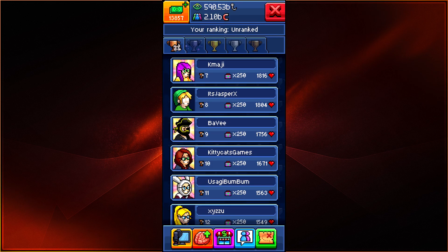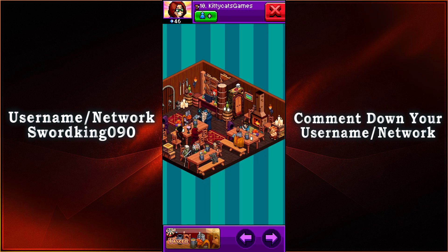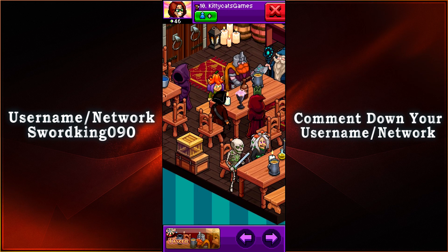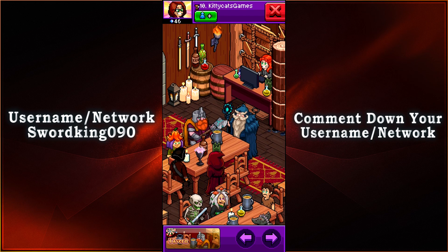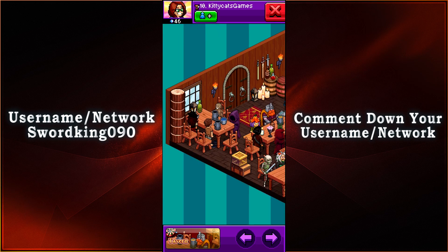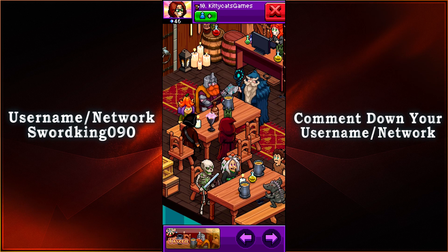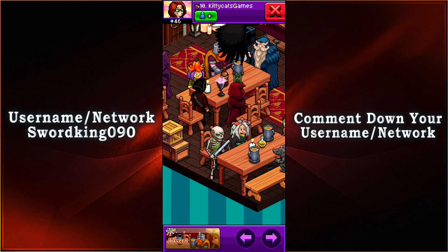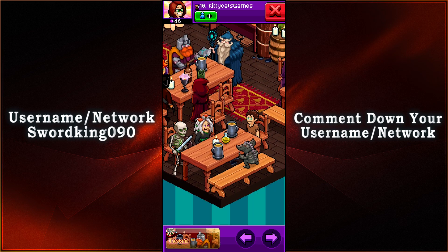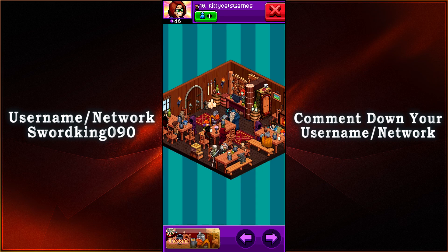Now on to the top 10. In 10th place, we have Kitty Cats Games at 1,671 votes. And this is a very nice Tavern. We have so many different people here — a lot of the people from the fantasy event, because whenever you think of Tavern, you always think of the fantasy type of deal or the medieval times. We have the pirate, we have the MMA fighter, we have the guy in shrouded cloaks, then we have the Merlin and the dwarf, plus a skeleton. Nobody's fighting each other — at least we have a person playing music in this fine Tavern. Overall, this is a very clean design.